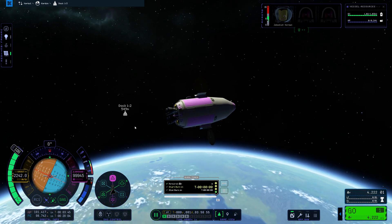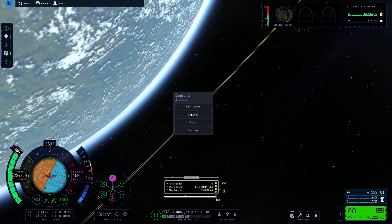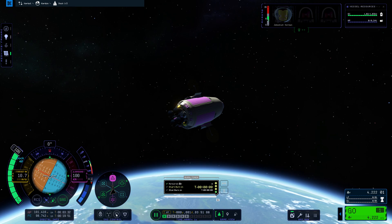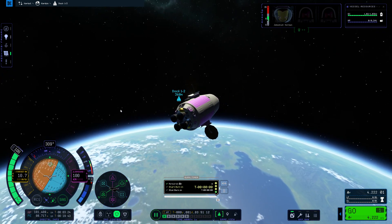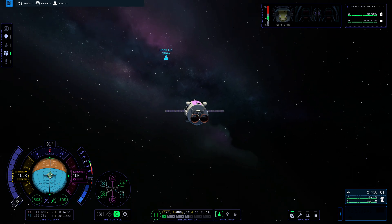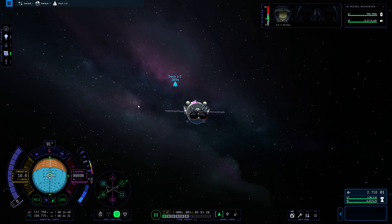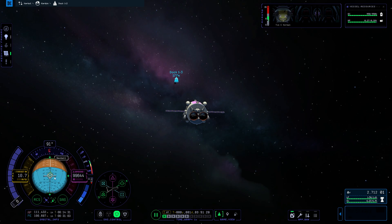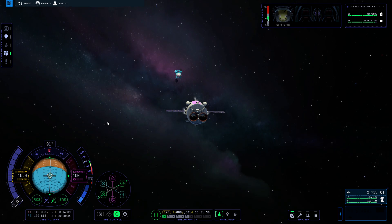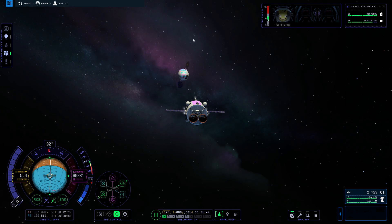The other thing you can do as we get closer: I'm going to switch to the other vessel. Now if I go to this guy and target the other one — now that it is set as target — I'm just going to point it toward the approaching ship. That just lines up our docking ports. So now switching back to this guy, still pointing toward our target, I'm going to use my RCS to keep our maneuver markers lined up. You can see all our indicators are lined up on top of each other.